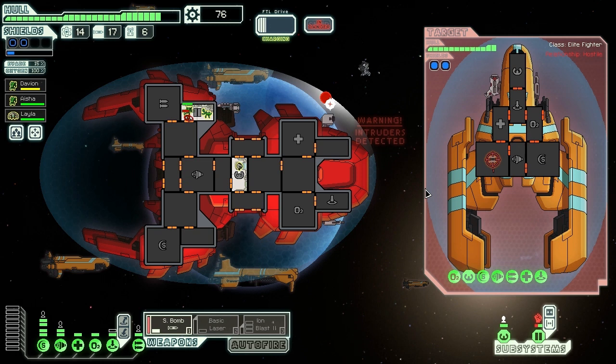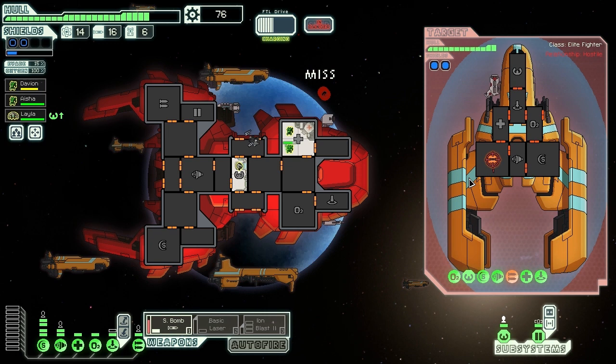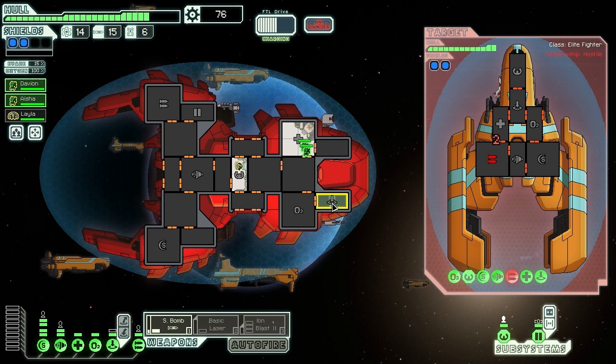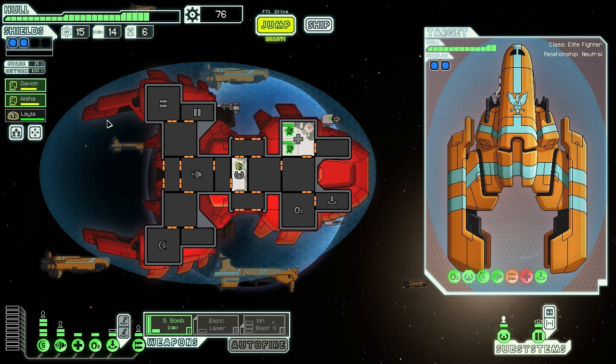I've just blown their weapons up and managed to take them out. Healing back up with another scrap bomb targeting their weapons. There we go - weapons taken out. Beaming on board to the same area to attack the last guy who's almost dead. Targeting the medical bay - charge in - there's one gone. Keeping the assault going, and they're all gone. I don't get scrap from the fleet battle, but I did get fuel which is good.